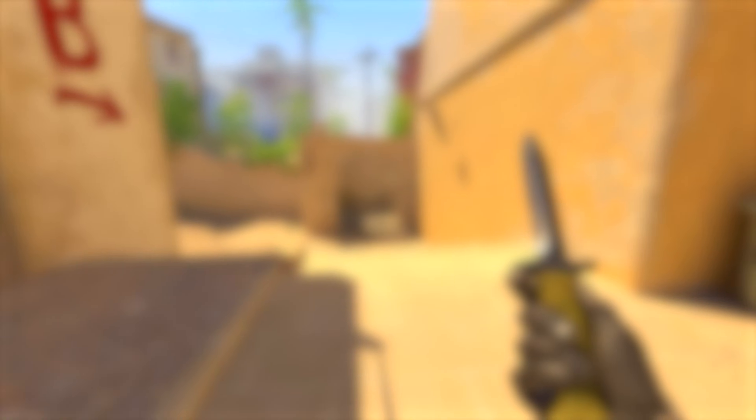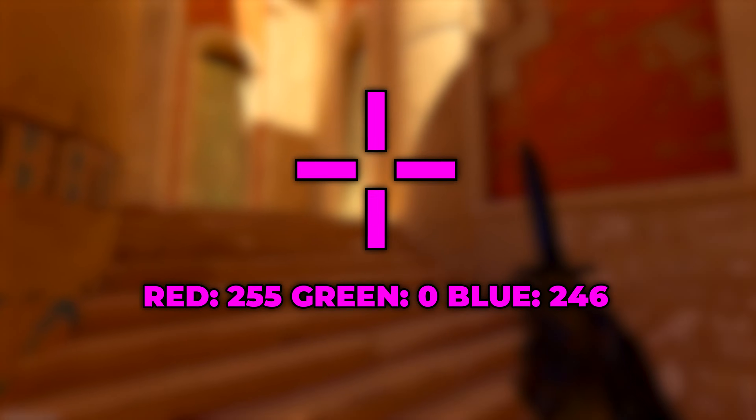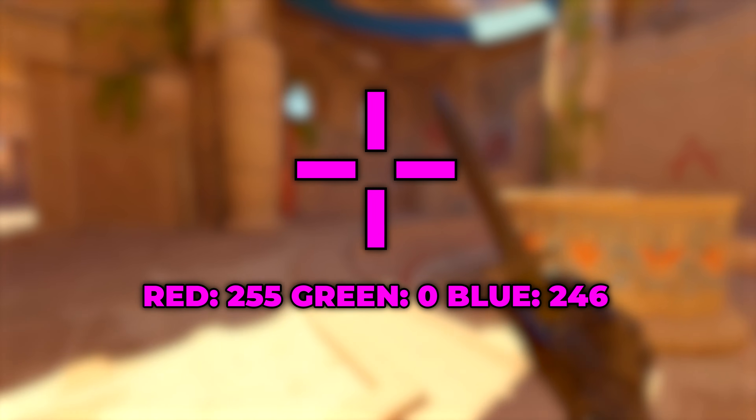Another personal favorite of mine is crimson. Use 235, 21, and 64. Magenta also looks great. Set red to 255, green to 0, and blue to 246.